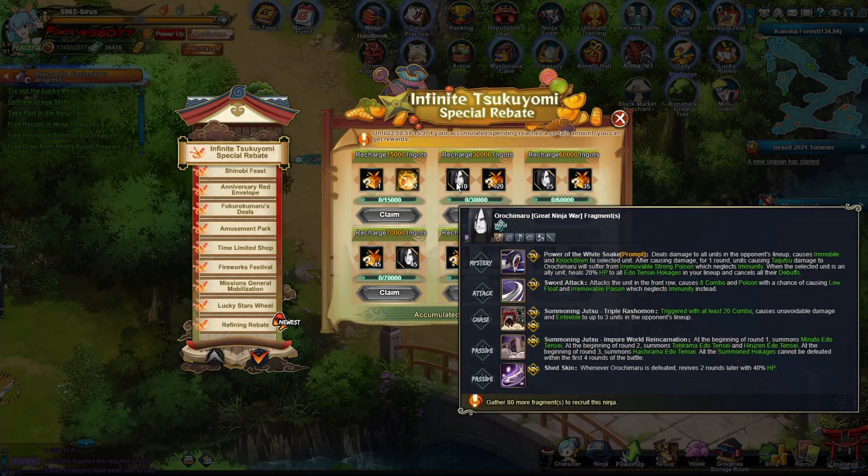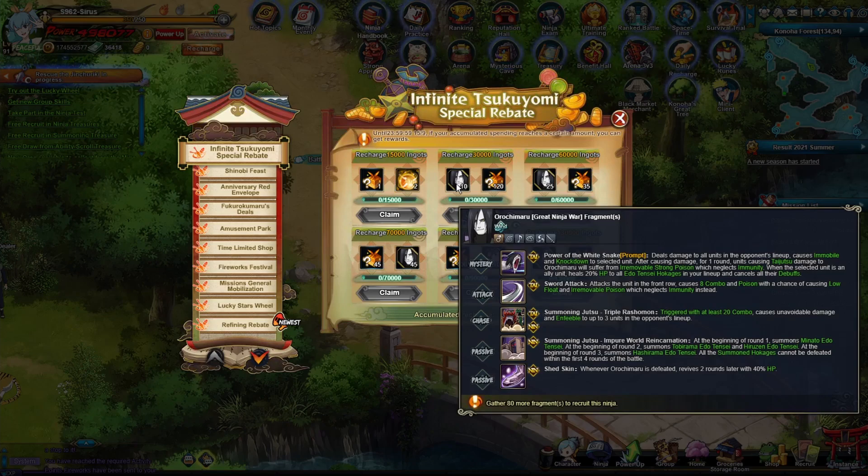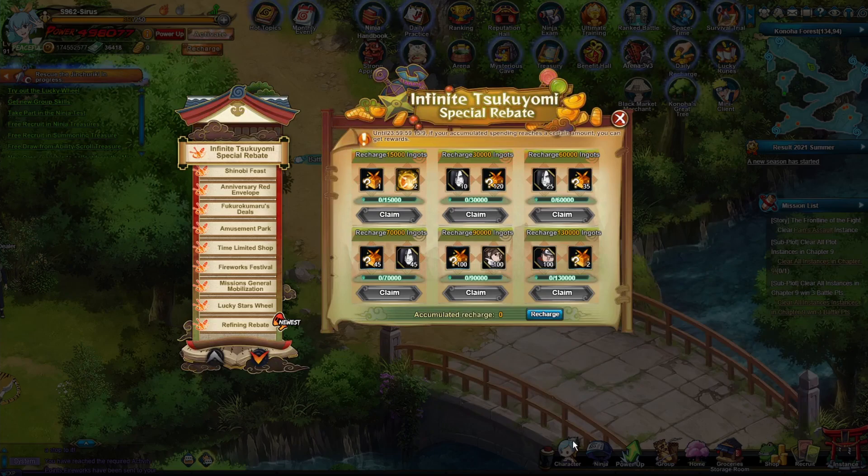Orochimaru GNW. Orochimaru just came out — they just came out in CN last week I think it was. So this is probably the shortest amount of time between a CN release and when EN gets it. I think Pain might have been similar though. The point being is they came out with him real soon, so we're very close to CN now. We're just missing some breakthroughs; I think we have every single ninja that they have, maybe a couple that are missing like the seasonal ones.